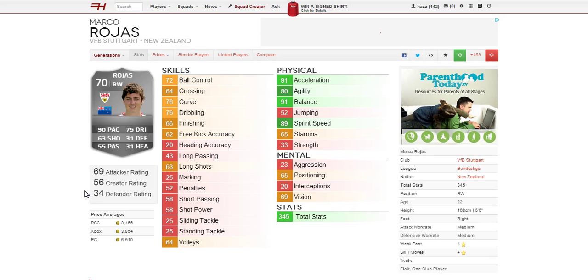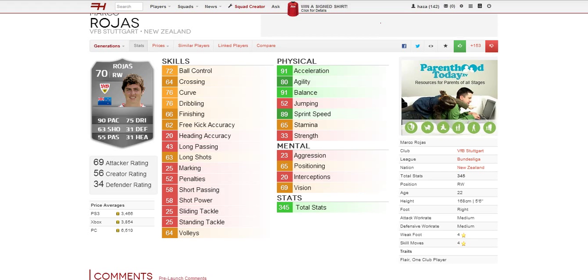Looking at his skill attributes, there are quite a lot of reds which is disappointing, but most of them are defensive stats so we can ignore them. The oranges are curved dribbling, ball control, and those are the standard ones at 76, 76 and 72. Moving on to the physical stats, there are four greens. The best two are balance and acceleration both at 91, sprint speed at 89, and he also has 80 agility. 33 strength is not the best, but with his pace hopefully we can ignore that.